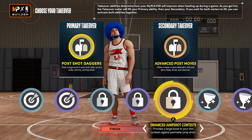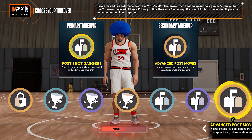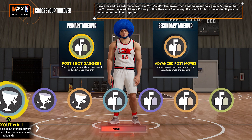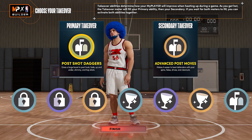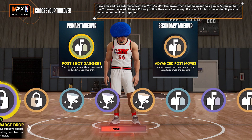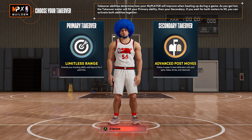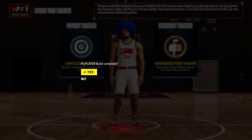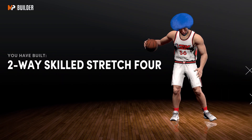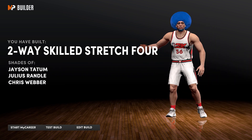Post fades are so overpowered and this build can get post scoring takeover and post shot daggers. I promise you, if you get the post fade down, the post hop shot down, and you activate post shot daggers, no guard guarding you — no matter how fast, no matter how good their defense is — is gonna be able to stop you from dominating them in the post. You can take turns: post fading on them, hit them with a post hop shot, then iso them up, do a step back green on them. This build gives you an option to play any way you want. I mean, if those takeovers tell you anything — you are a spot-up shooter.